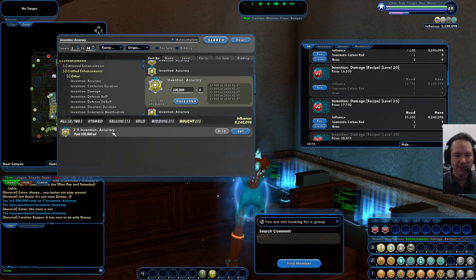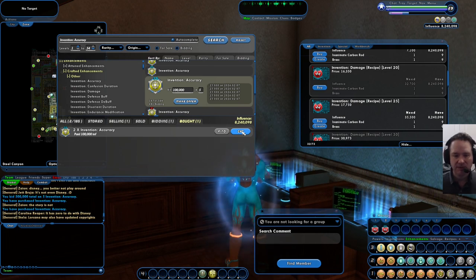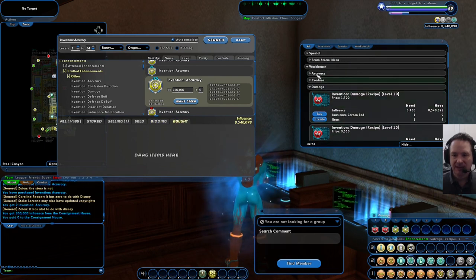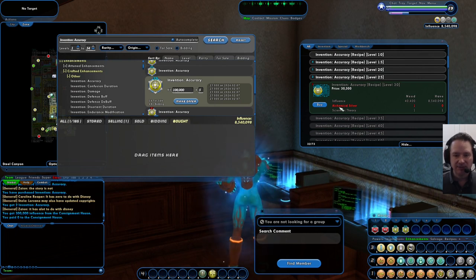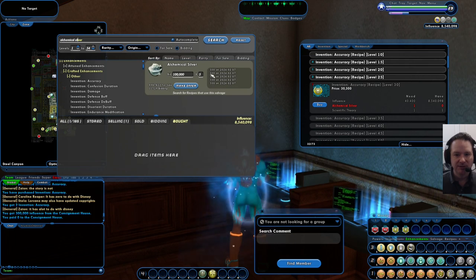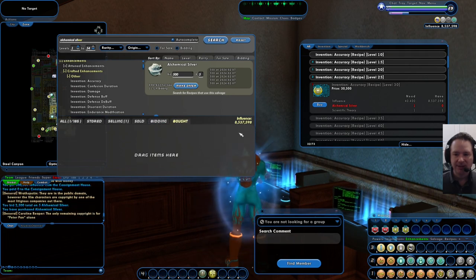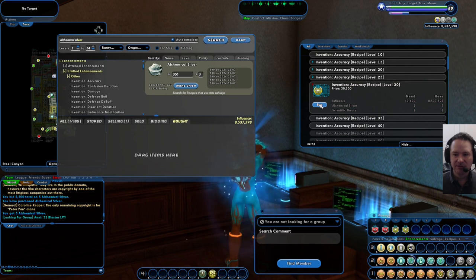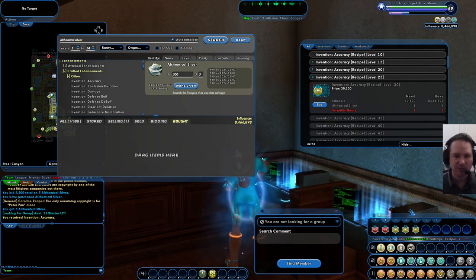I got two, which is better than none. I'll take those two. Now I could bid more and maybe get the last 12 that are left, but that's getting into unnecessary expenditure. So I'll craft the remaining accuracies. Going to the level 30 accuracy recipe, it says I need Alchemical Silver, so I go into the auction house, type in 'alchemical silver' - they're 500 each - I'll buy five. Make offer, boom they're bought. Now I've got enough to craft this accuracy IO - hit buy to get the recipe for 30,000, then craft it for another 40,000. Grand total about 70,000 plus 500 for the silver.